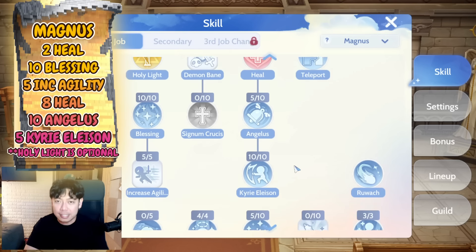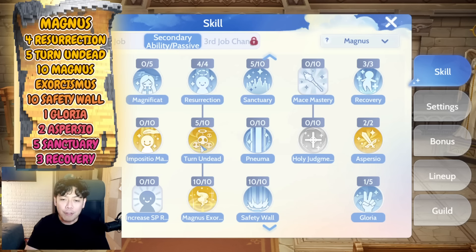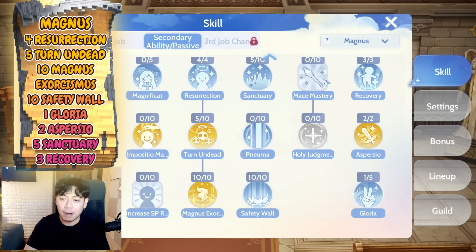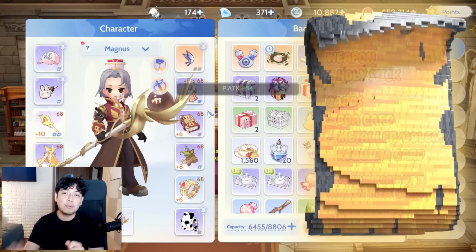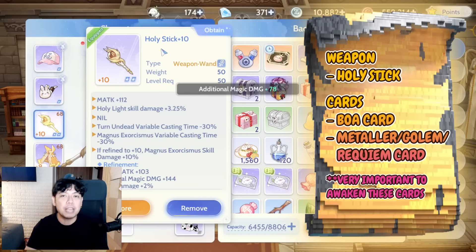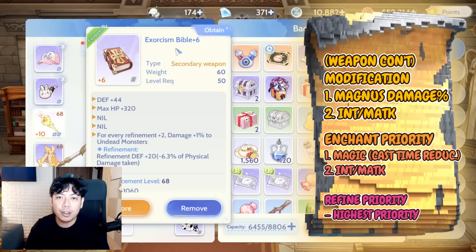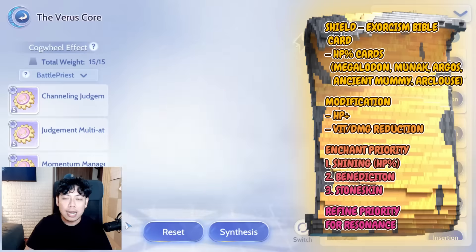For Priest skills in the Magnus build, go for the Resurrection line, followed by Turn Undead and Magnus Exorcismus. You still need Sanctuary level 5, Safety Wall for yourself, and the rest goes into Gloria for increased magical attack, Aspersio, and Recovery. For gears, your weapon should be the Holistic Staff to greatly reduce Magnus Exorcismus cast time, and your shield should be the Exorcism Bible.